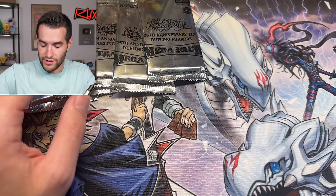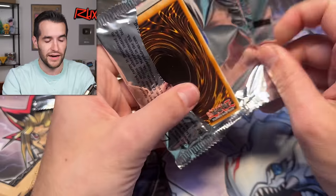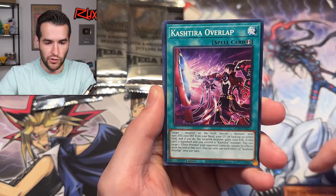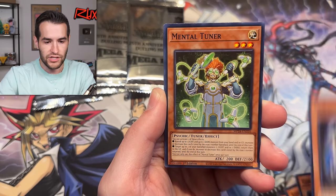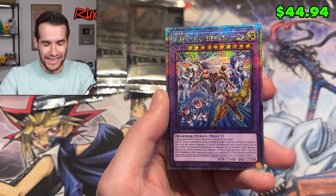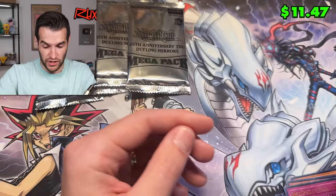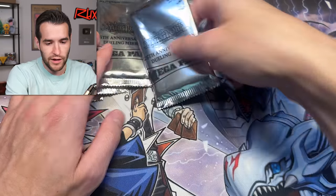That is a good way to continue our Mega Tin openings. Five packs left — can we get the SDK as well? This would be a crazy 6-tin opening. We have Jurassic Power, Kash Tira, Super Heavy Samurai, Infinite Antlion, Core of Chaos, Shell of Chaos, Mental Tuner, Hare the Sword. SP Little Knight — I forgot that was in here. Nice secret! And Wake Up Your Elemental Hero — QCR! I feel like we're pulling really good right now. For what people were saying the ratios were, I think we're doing pretty well.